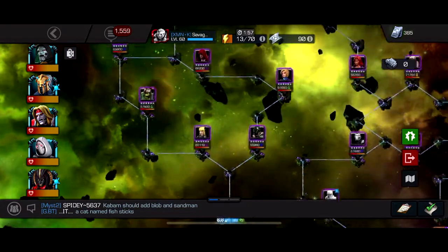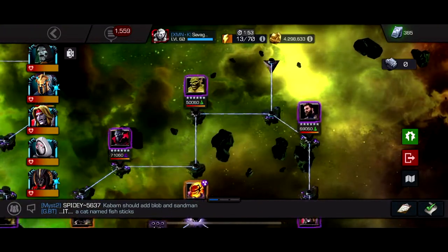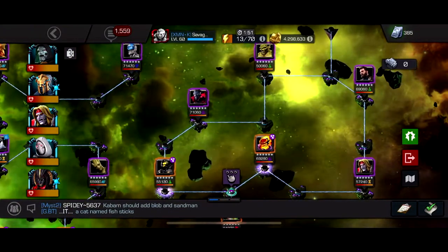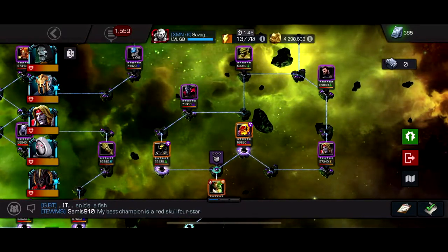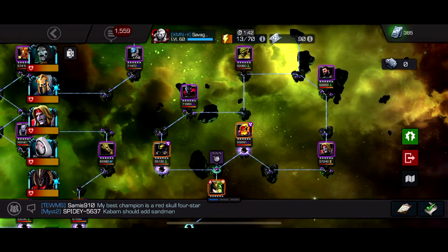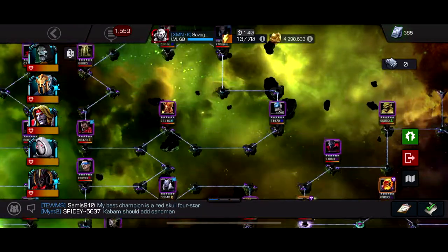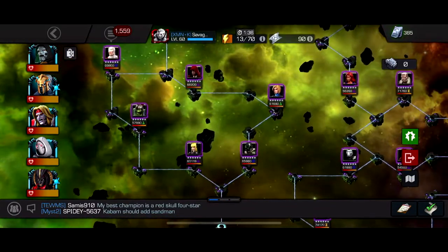I ghosted several fights on this path. Captain America Infinity War for another fight, ghosted others — whatever you want. This path isn't that bad; you can really use any character in the entire game for it. You just gotta bring counters for like Abomination and Magik.